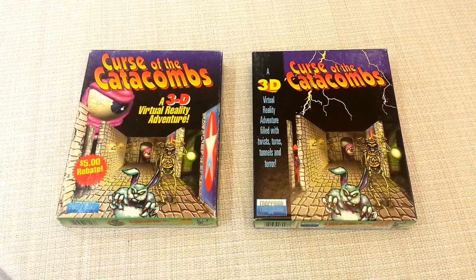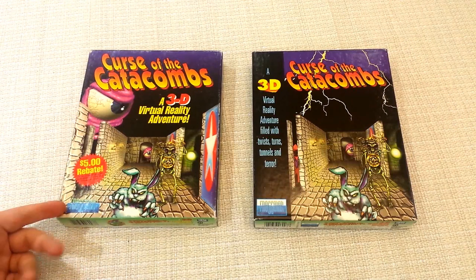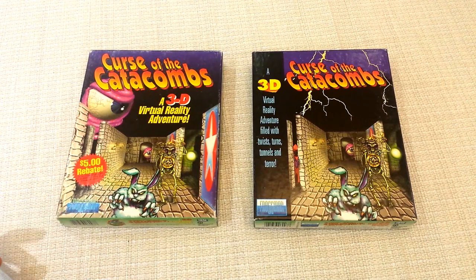I'm not sure if Catacombs Armageddon ever had an actual physical release. Maybe somebody can educate me on that. It was a shareware model that was being used, but at some point it was picked up and published in a box by Expert Software, which was calling themselves Frogman at the time. They called it Curse of the Catacombs instead of Catacombs Armageddon — maybe for some licensing or trademark reason.